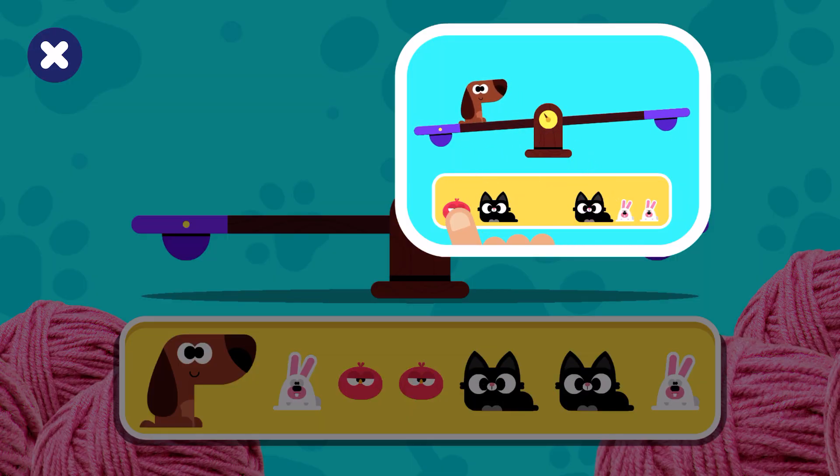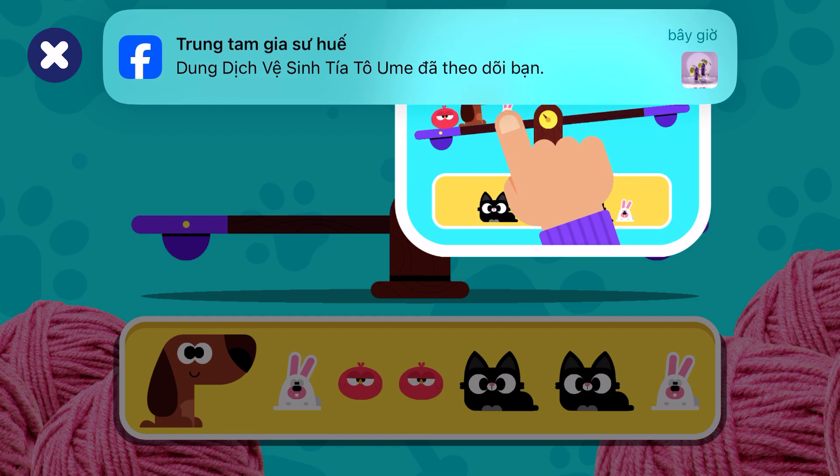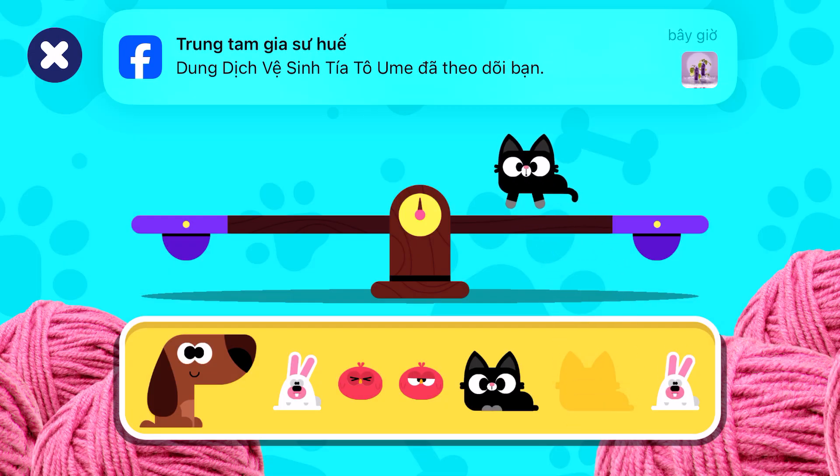Great! Now on to the next round. Drag all the pets onto the seesaw and make it balanced on both sides.